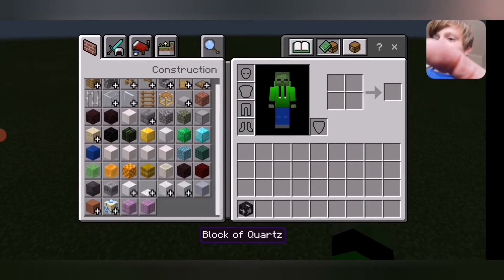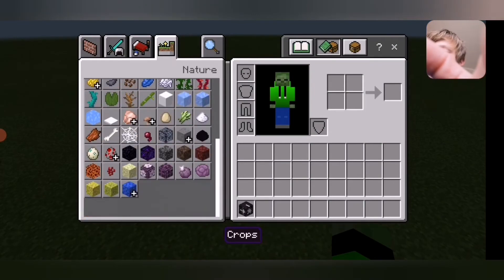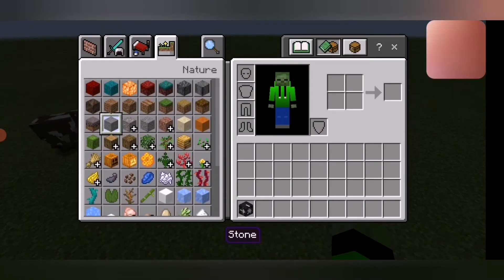I don't know what that does. Maybe when you place down stone it'll turn into cobblestone, I guess.